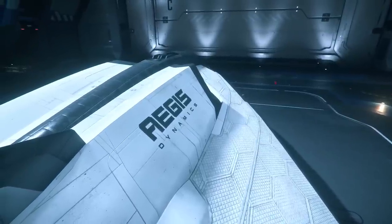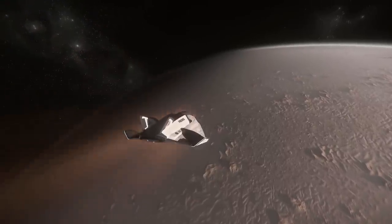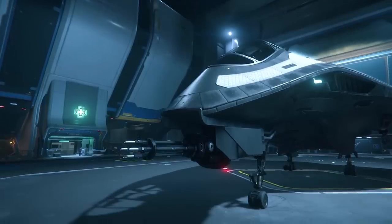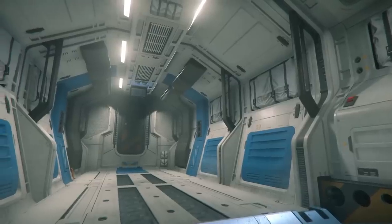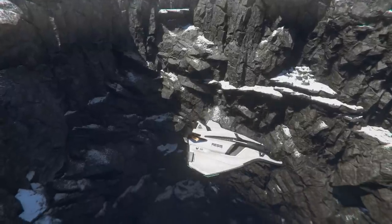For those of you who took my advice from my new player guides and started with a simple Aurora or Mustang starter ship, the Avenger Titan is a very accessible second ship that you can earn within days for only 785,000 UEC, or rent within a few hours for a small sum. With this advanced starter ship you'll be able to defend yourself adequately with two size three hardpoints and one size four hardpoint, and you'll have plenty of space for courier missions. You can also purchase your own cargo to haul — about 9 SCU of it.